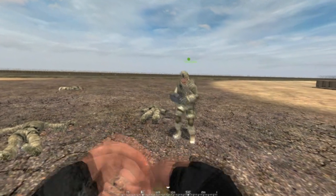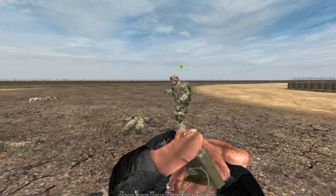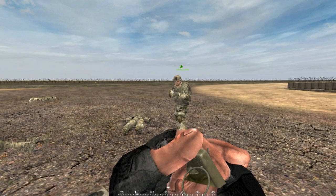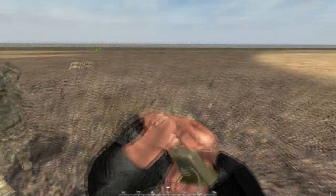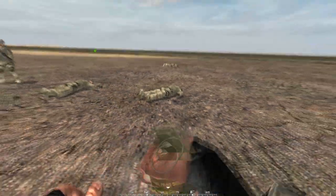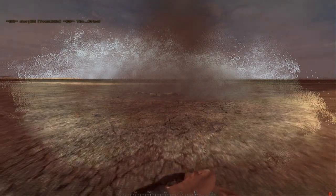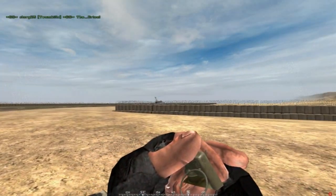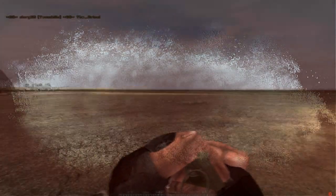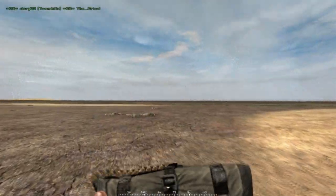The next thing is the grenade. Most kits have this except medic, sniper, and AR. What you do is right click to drop it at your feet, or left click to throw it far. As you can see, the splash radius is quite big. So left click obviously throws it pretty far, and right click you just drop it at your feet.